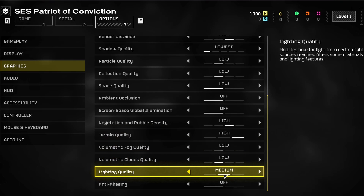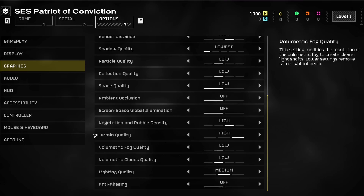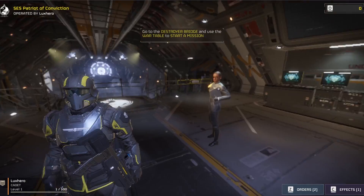Set the Lighting Quality to Medium and disable Anti-Aliasing for now. If you notice a lot of screen tearing, then you might want to enable Anti-Aliasing, but it might lower your overall frame rate. Make sure to apply your changes and test your new graphic settings in-game.